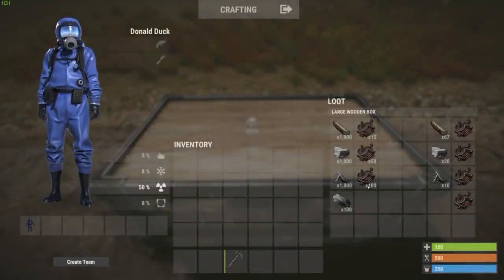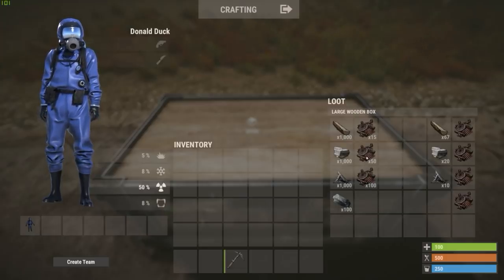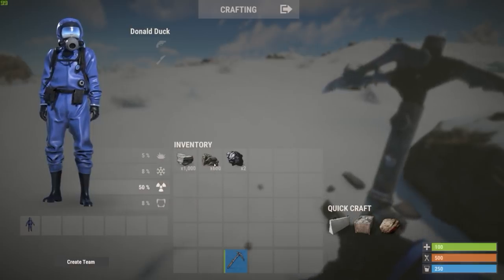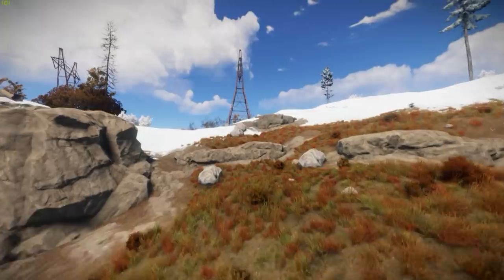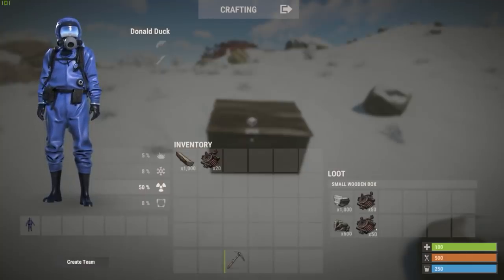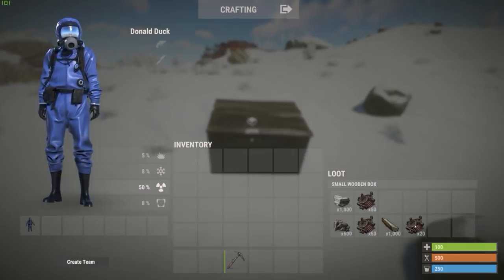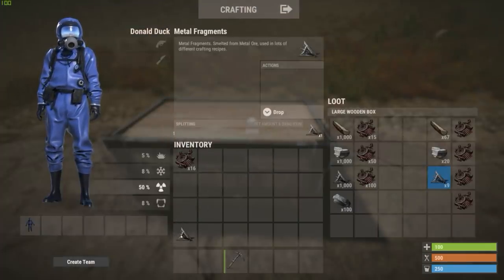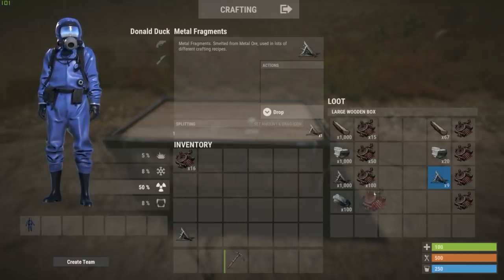Second, FacePunch implicitly considers metal fragments exactly two times as valuable as stone. Let's look at the data to see whether that makes sense. Stone nodes yield 1k stone, metal nodes yield 600 ore, which is a little bit more than half. For the sake of the argument, let's ignore the fact that metal ores are harder to find in some biomes and assume that the value of 600 metal ore is equivalent to 1k stone, meaning 50 scrap. However, we still need to convert the ore to frags. Assuming the use of a small furnace, it requires 1k wood to smelt it. The cost of 1k wood would add an additional 20 scrap. Therefore, the cost of acquiring 600 metal fragments would equate to 50 plus 20 equals 70 scrap. This increases the cost of metal fragments, as one scrap only buys you 8.6 instead of 10 metal fragments. This makes 1k metal fragments worth 116.6 scrap — 2.33 times more expensive than 1k stone, not two times.